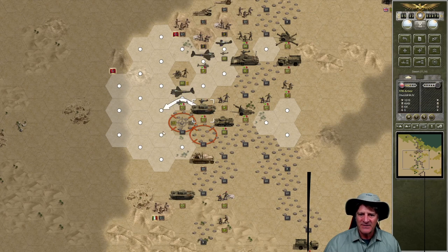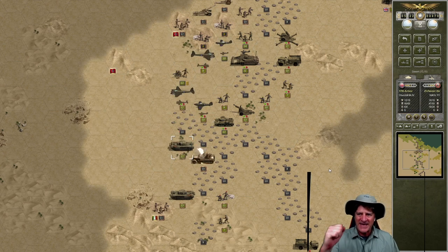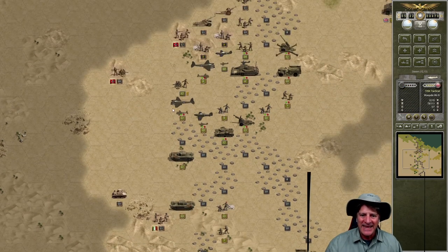I'm tempted to send our 17th armor around and smash this anti-aircraft — that would be huge because then we could bring our bombers right in. Hopefully no mines — perfect. Minus ten — a kill for the 17th armor! No damage. That opens up the battlefield nicely. That's perfect — there might be minefields here, but we've got a major breakthrough now.